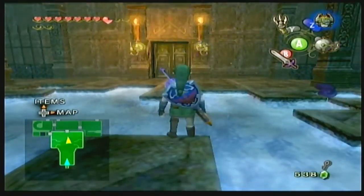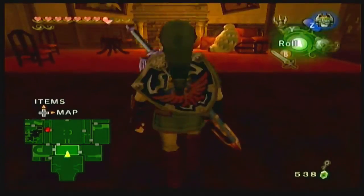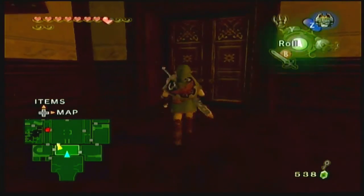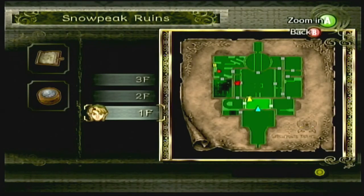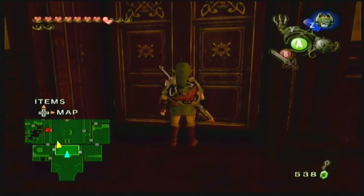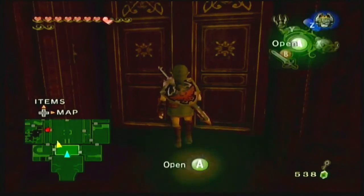So last we left off, we were almost done with this place. Only need to get the last piece, which is in the last room that Yeta has marked for us on our handy map. And that is up a floor — up the ladder by the chill post.